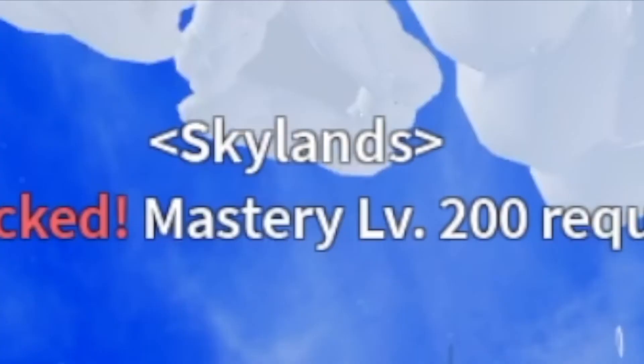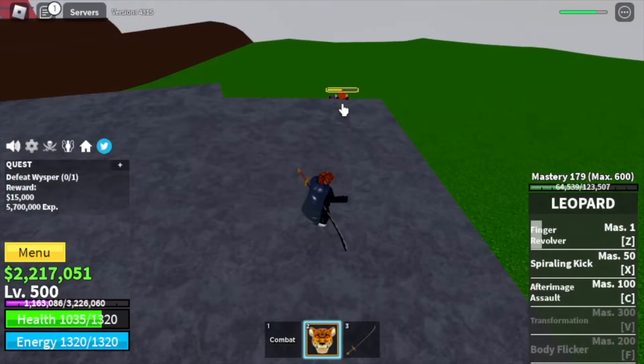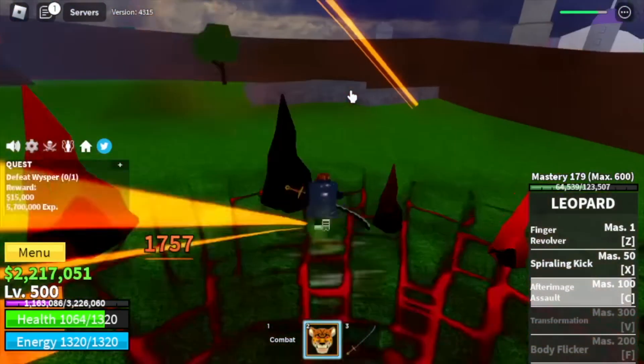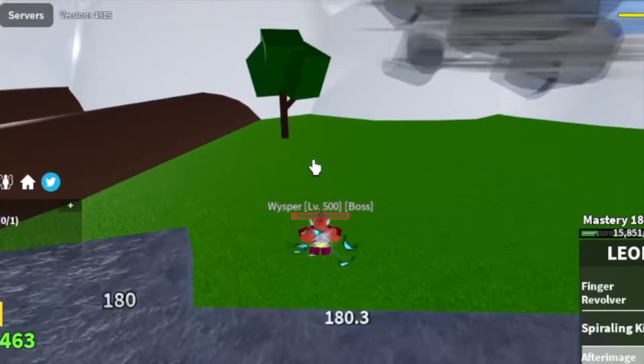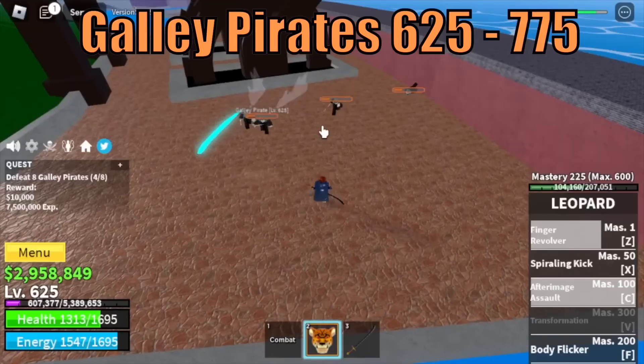Our target in Skylands is the Whisper. Do the Stone Strat — as long as you're in the stone, he cannot hit you with his Bazooka. Take advantage of that. Do server hop and keep on defeating him until level 625. Next island is the Fountain City — the final island.